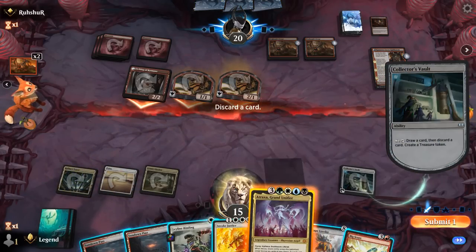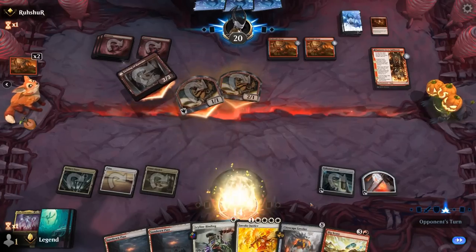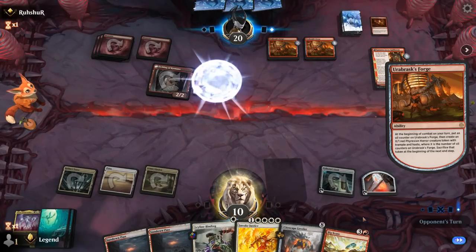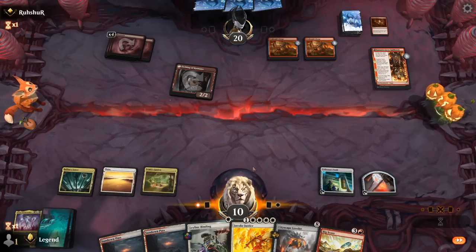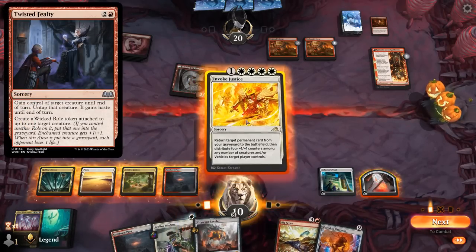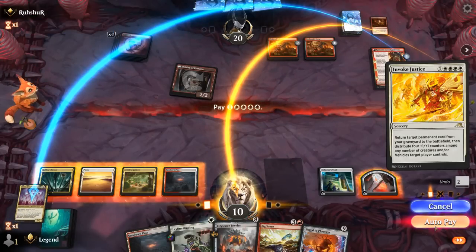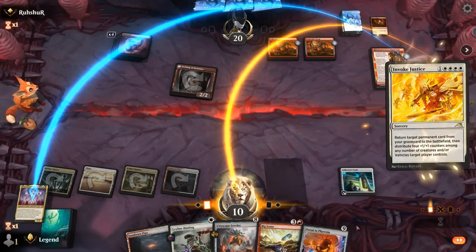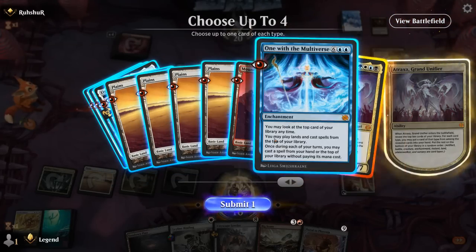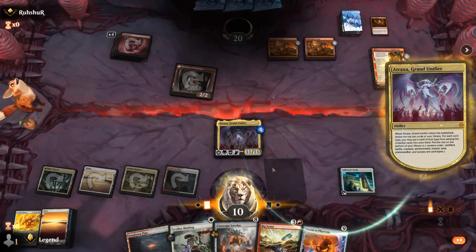I'm still taking five here. Our Atraxa will also pick up some +1/+1 counters. Just gotta hope they don't have an Act of Treason effect to hit us with our own Atraxa. And what do we get? Atraxa, Multiverse, and a concession. Awesome, on to the next one.